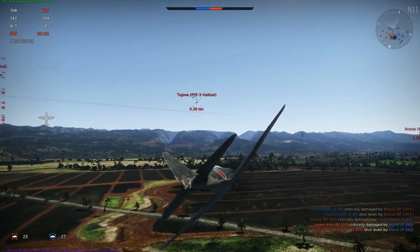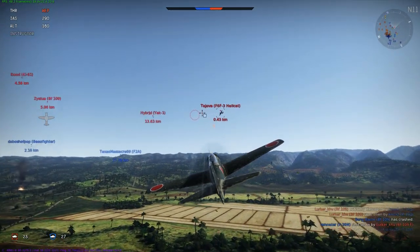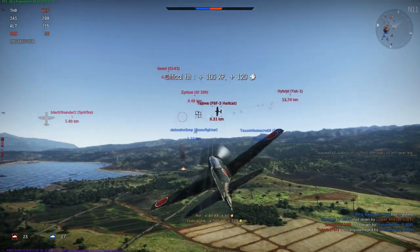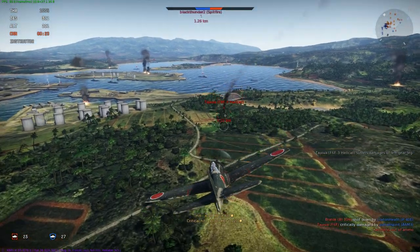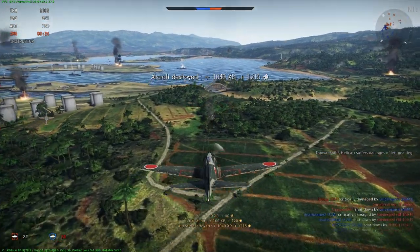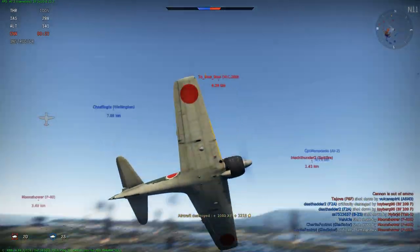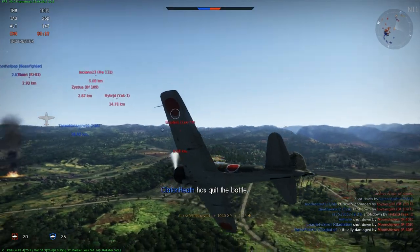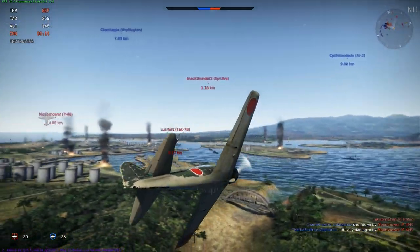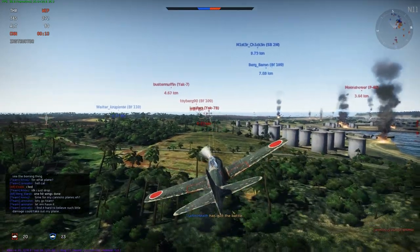Just dodge out that Hellcat's way and jump back on his tail. Looks like this American pilot's not going to learn to kill many more Zeros. Is he going down? Yeah, he is. There we go - finally got a kill. Looks like we've got another guy who wants some - a Yak-7 who does not know how to deal with a Ryzen.